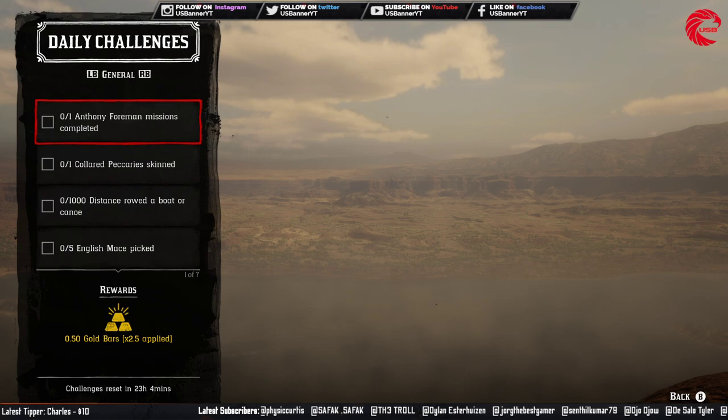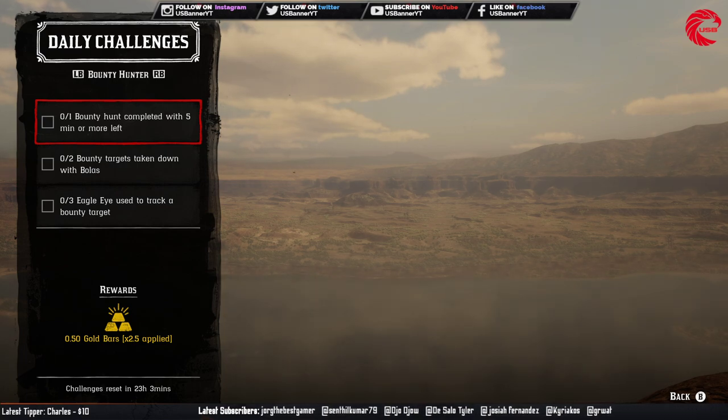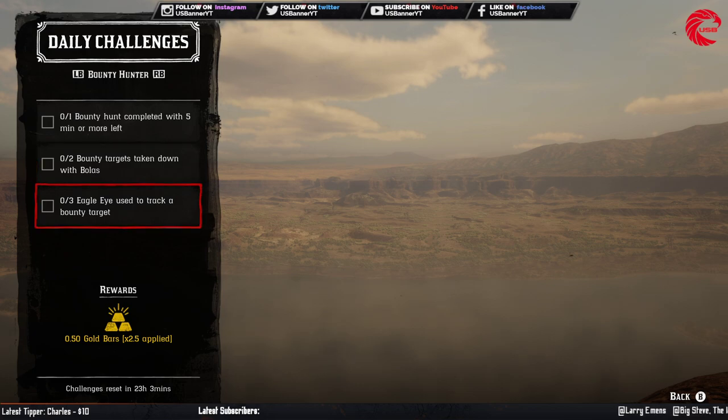After that you have to do the bounty hunting daily challenges. Complete a bounty hunt when you have a minimum of five minutes left — take a bounty mission and finish it with at least five minutes remaining. Then take down two bounty targets with a bola when they are running away. After that use Eagle Eye three times to track down a bounty target.